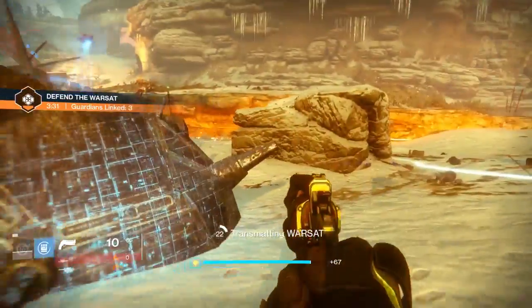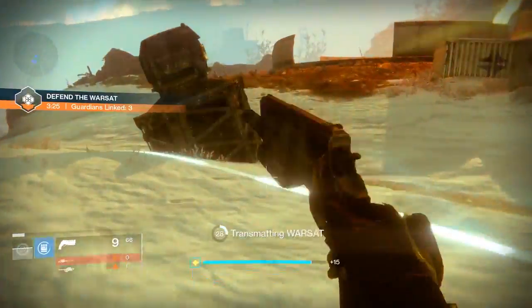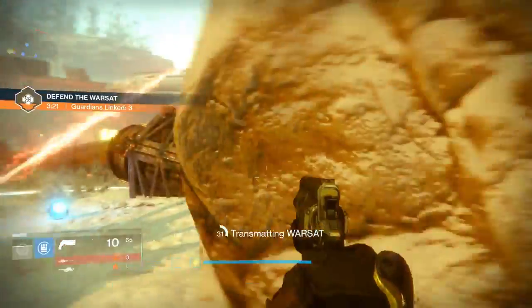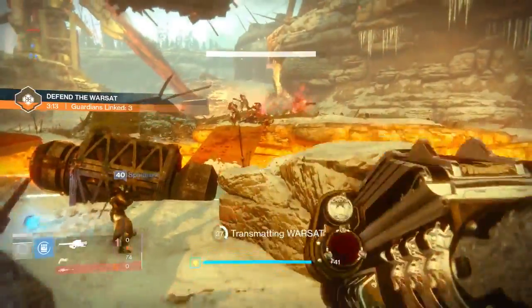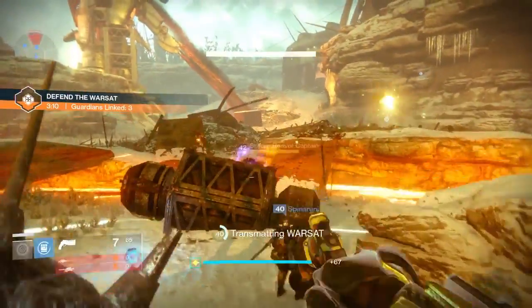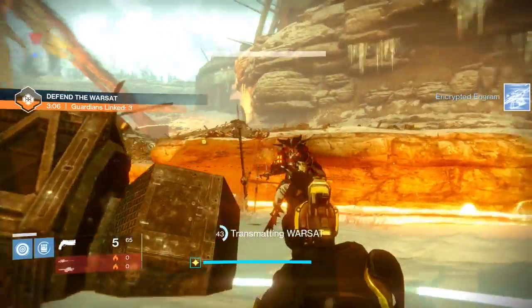So there you go guys — that's how to get splicer keys and the splicer intel relays inside of the Plaguelands. Don't worry, there's a little bit of randomness involved, but as long as you're walking around and hunting in what is clearly the best patrol area you could possibly imagine — because holy fuck does the Plaguelands knock it out of the park — you're gonna just get them to drop as they come around.